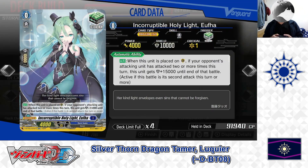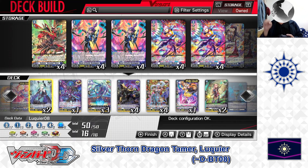Next, the Grade 0: Incorruptible Holy Light, Euphia — Heal Trigger. Skill — Auto: when this unit is placed on the guardian circle, if the attacking unit has attacked two or more times this turn, this unit gets plus 15,000 shield until end of battle. Euphia can serve as a 25,000 point shield on her own when conditions are met. She is a counter heal best played against opponents who specialize in restating and attacking multiple times per turn with their vanguard or rear guard. We have 2 in the deck.